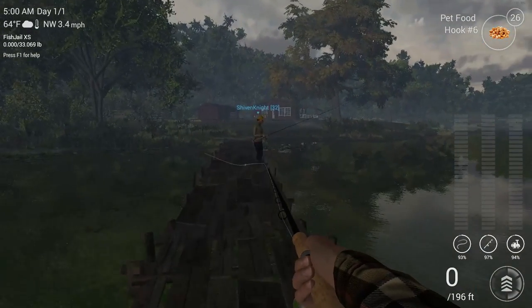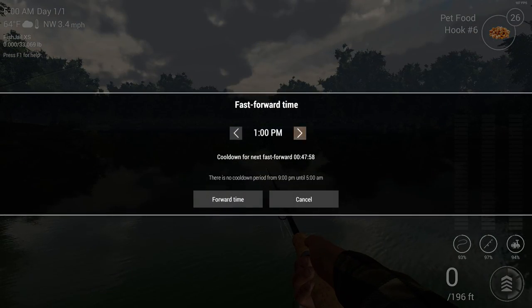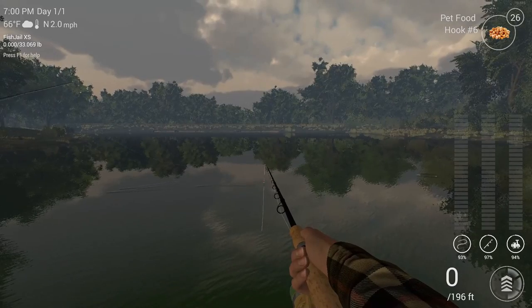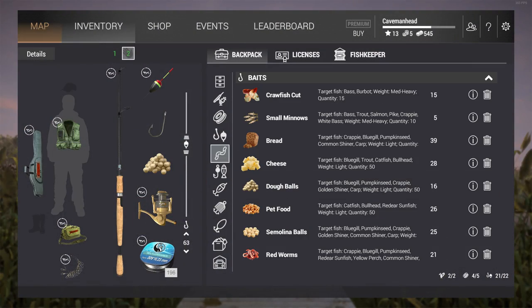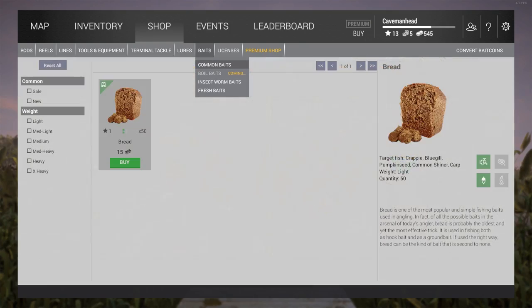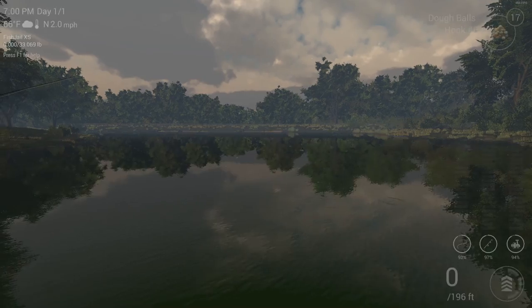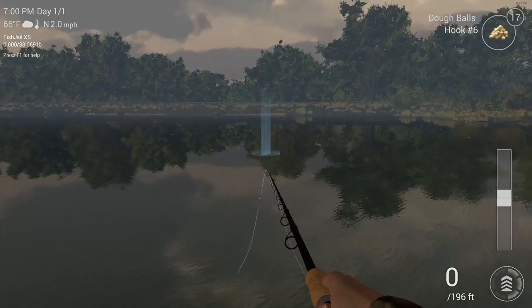Just run out on this lake right here, fast-forward time to 7 PM. We're going to be using dough balls first — I think they unlock at level 4, we'll just check that in a second.